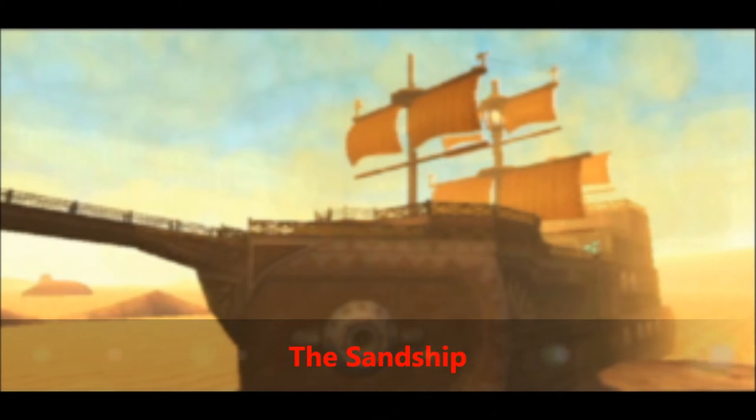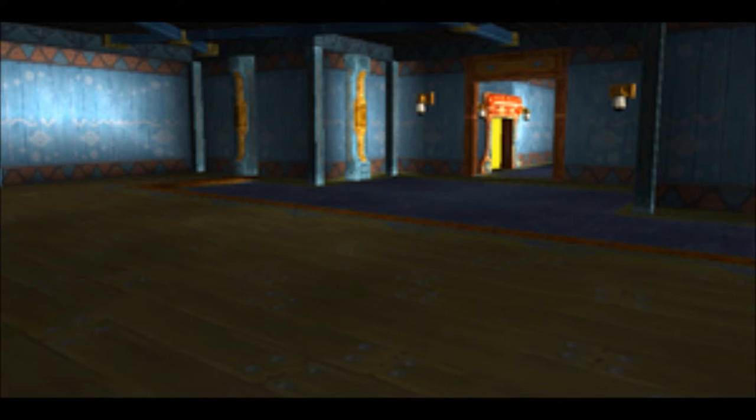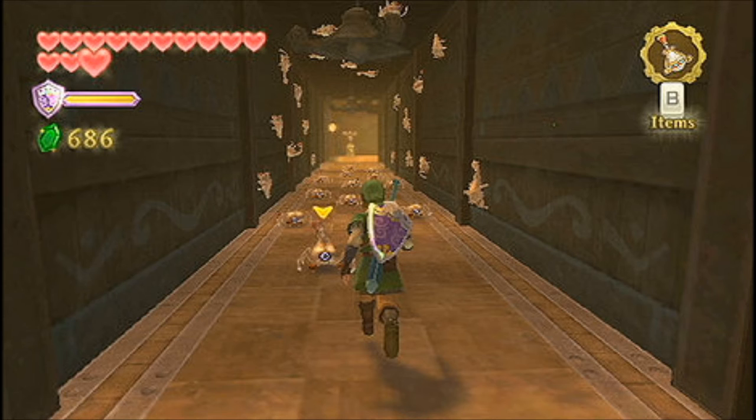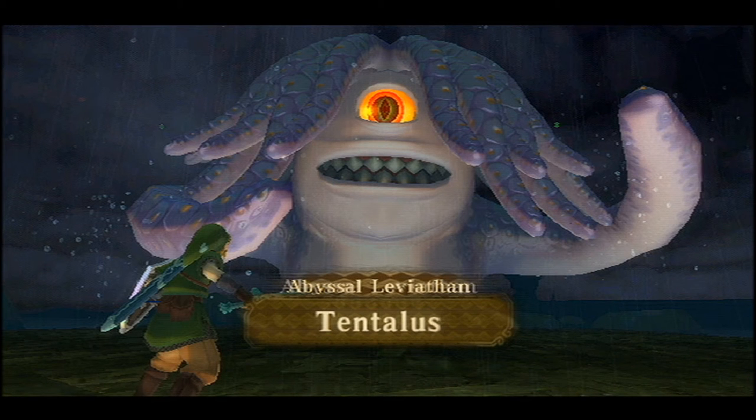At number 2 is the Sand Ship. This dungeon marks the return of the Timeshift Stones from the Lanayru Mining Facility, and you have to use them to switch the ship between its futuristic past version and its dusty old present version — that gimmick is pretty awesome. This is also the dungeon where you get the Bow, which is awesome because it's a bow — who doesn't love bows, right? You also get to fight a mechanical pirate robot, which is a pretty awesome fight, but surprisingly he's only the mini-boss. The actual boss is this fat tentacle monster, who's an okay boss. Overall this dungeon is pretty awesome, being a pirate ship and all.